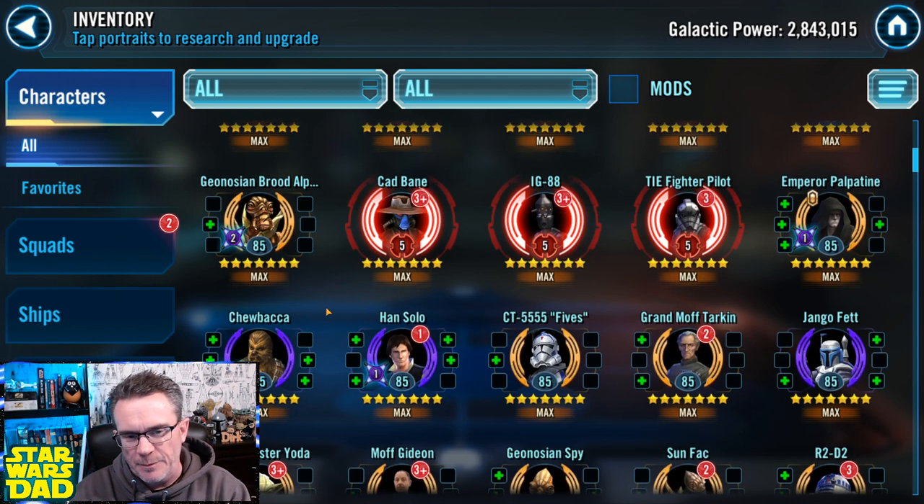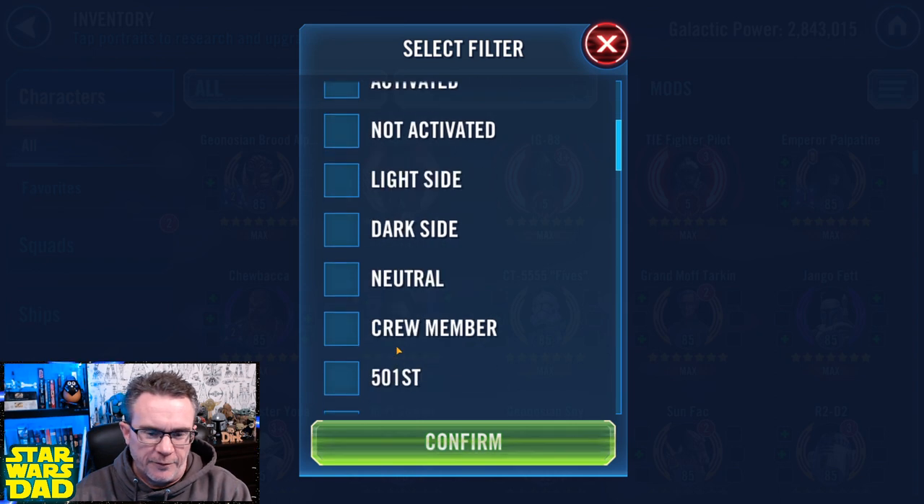I wouldn't say I'm going to hold up my Supreme Leader Kylo Ren farm for Padme, but I'm going to try to get her to gear 12. These other characters — Emphis Nest, Savage Opress, Chupio, Mandalorian — I want to get all of them to relic. I'll keep Padme as a passive farm while doing this, and Han Solo and Chewbacca need to be reliced as well.